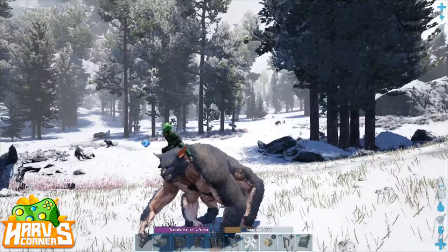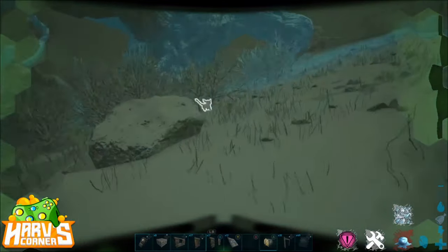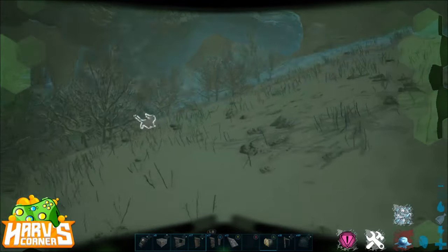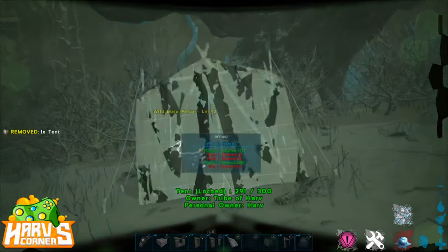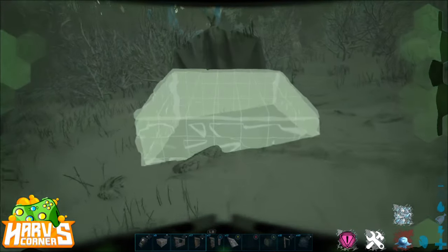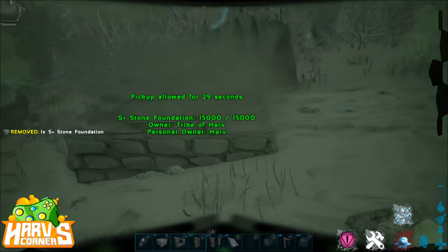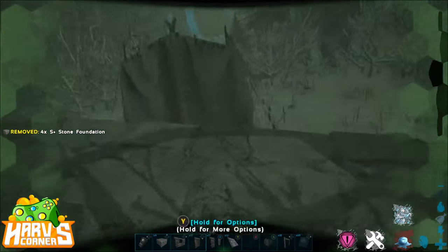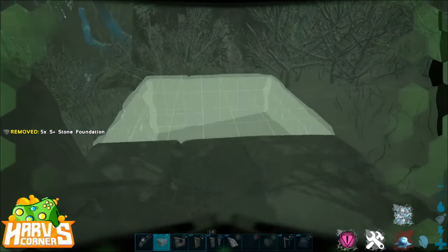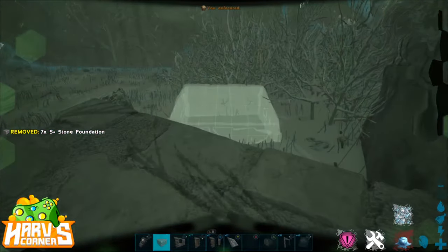All you need is a tent — a tent from Scorched Earth. That's it. Drop the tent right on top of the Ferox so that it can't go anywhere. Once the tent is on top of the Ferox, then we can start to build the enclosure around it. We know the Ferox can't move because it's stuck inside the tent. I did foundations and a box kind of around the tent, then built up with window walls so I could see inside what's going on — which is important for later on.